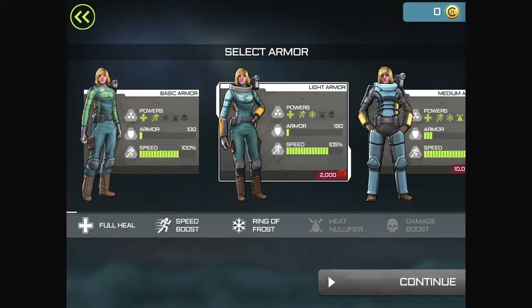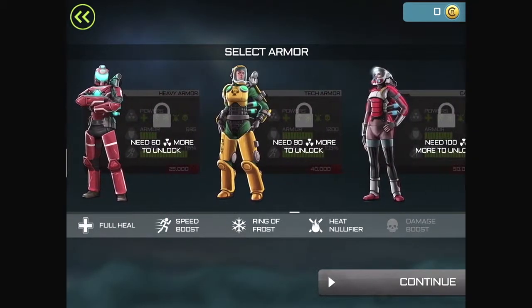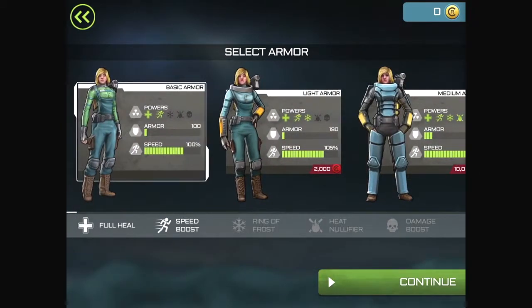We get basic armor. One day we may unlock light armor, which has a ring of frost as well - whatever that is, it's a power. And there's all this other stuff. Looks like we need radioactivity in order to unlock more suits. So that's a thing.